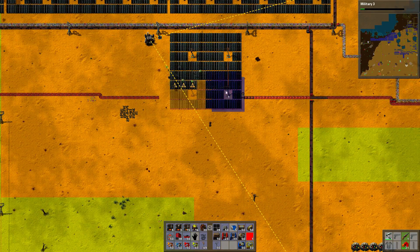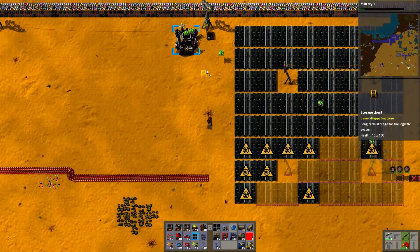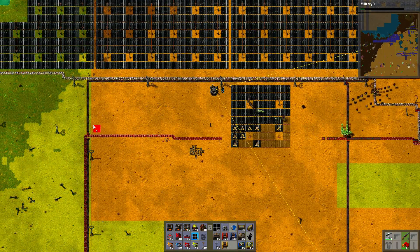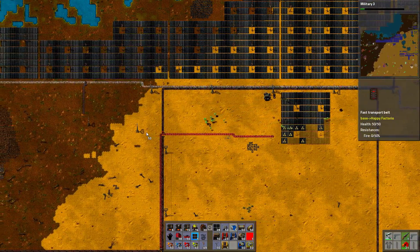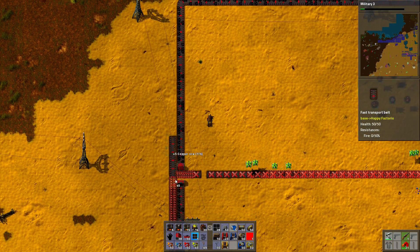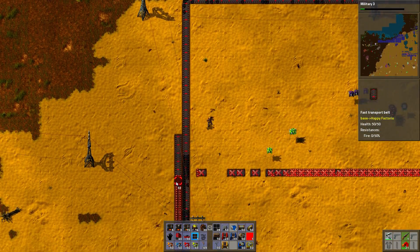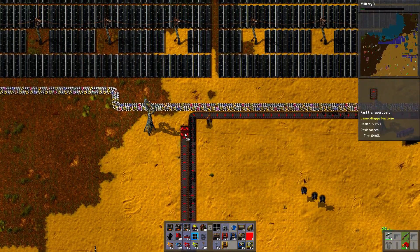I need a storage chest to actually let them get rid of this stuff. I should get rid of this as well. I accidentally reversed it — not a big deal, really not a big deal at all.